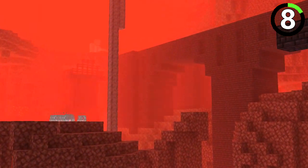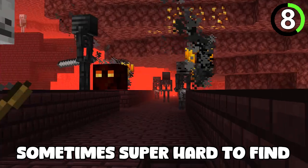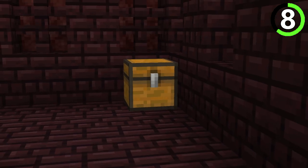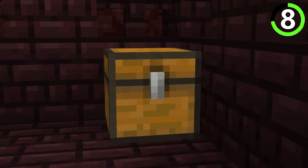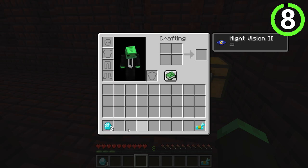If you plan to beat Minecraft, the Nether Fortress is the place you need to find. Sure, it's dangerous and sometimes super hard to locate, but the hallways are full of chests. And do you know what these chests hold? That's right — blue gems known as diamonds, and even diamond horse armor.